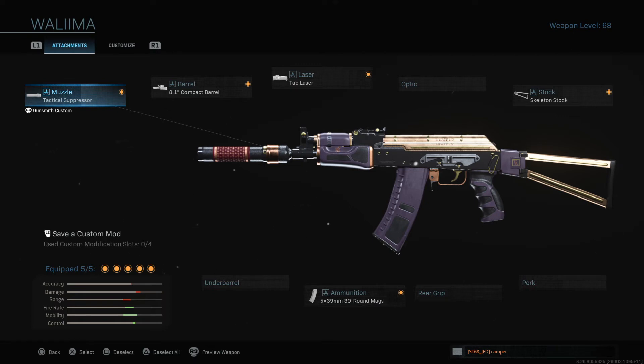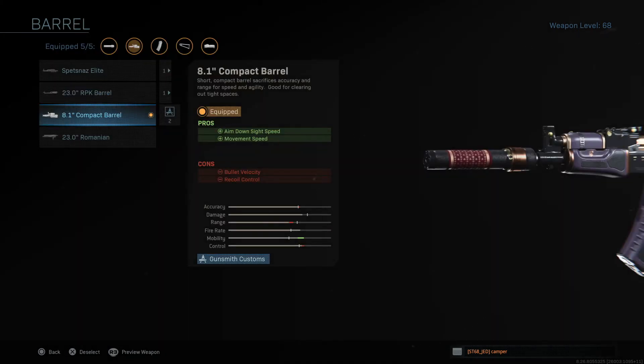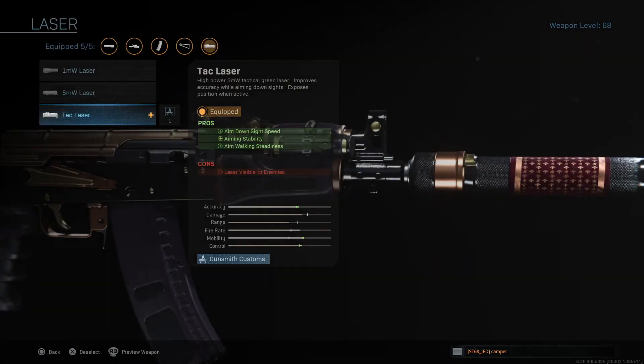Let's run through the attachments — there are five on this gun. Starting with the muzzle: the Tactical Suppressor. The pros are suppression, but the cons are reduced aim-down-sight speed and aim walking steadiness due to added weight. The barrel is the 8.1 Inch Compact Barrel — a high-unlock attachment — which helps with aim-down-sight speed, partially canceling out the suppressor, and also improves movement speed, though bullet velocity and recoil control are reduced. Then there's the Tac Laser, which helps aim-down-sight speed, aim stability, and aiming steadiness; the downside is your laser is visible to enemies.